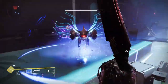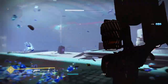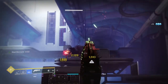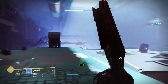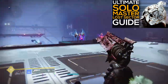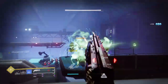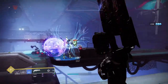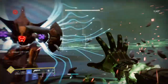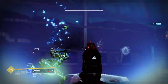Devour Voidwalker Warlocks are a great option here too, as well as Celestial Fire Dawnblades for ranged poison attacks, and Nova Warp's Atomic Breach melee will one-hit in PvP. Seriously, these exotics are insane. If you need a hand for the master or legend lost sectors I've put together a handy build guide which I'll link down below. If you enjoyed this quick build guide give it a rating, and if you're new here please subscribe too. Thanks very much for watching and I hope to see you next time!